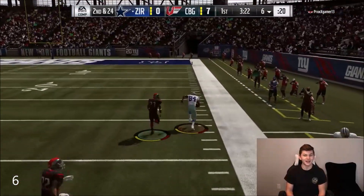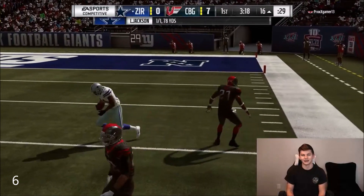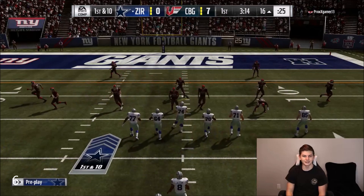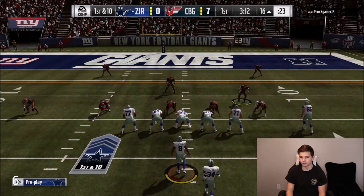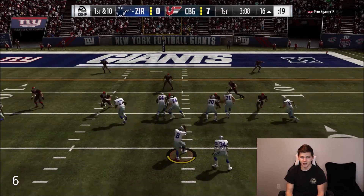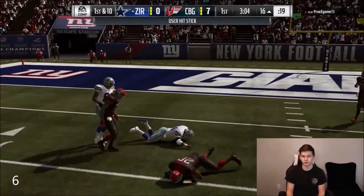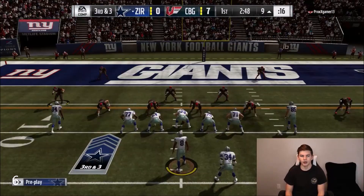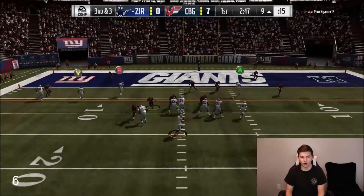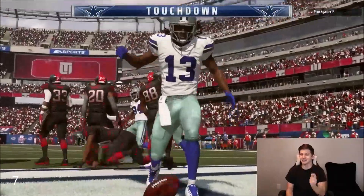Walter Payton gets a block and Randy Moss is wide open way down the field — can we get a 94-yard touchdown? We get all the way down to the 16-yard line. I try running it with Walter Payton; he picks up a gain of seven. It's third and three — Tyo is wide open, my opponent tried a safety blitz, and that's another touchdown for Tyo!